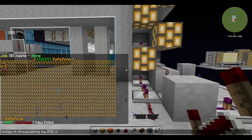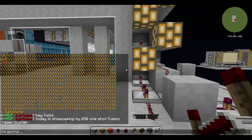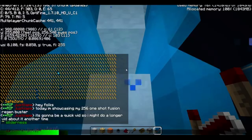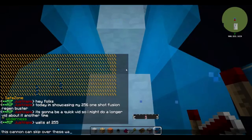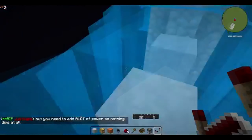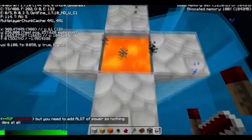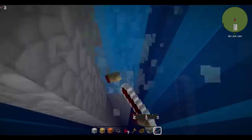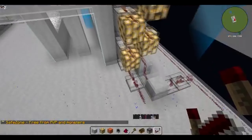Good evening everyone. Today I'm going to be releasing this concept cannon I used back in 2016. This was a very legendary cannon because, as far as I'm aware, this was the first cannon to one-shot fusion regen bust and side bust. It was also the first cannon to regen bust at 256 straight shooting. The key benefit is that it only required one sand comp — you didn't need two sand comps — so it's still advantageous over every other one-shot regen buster.